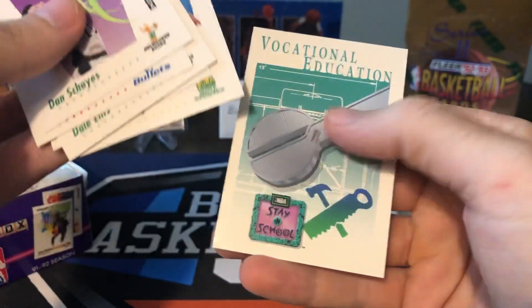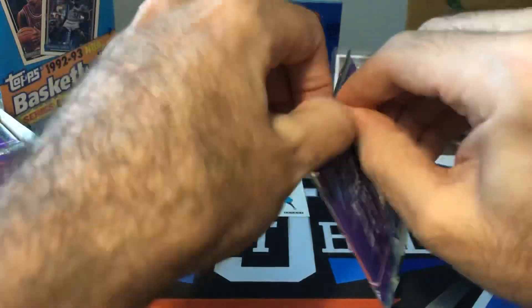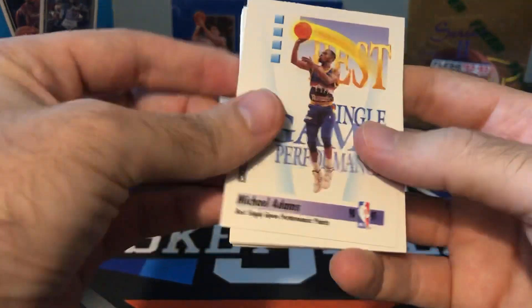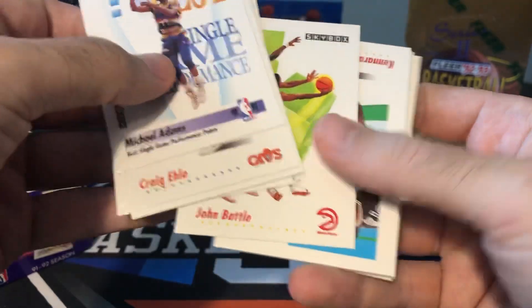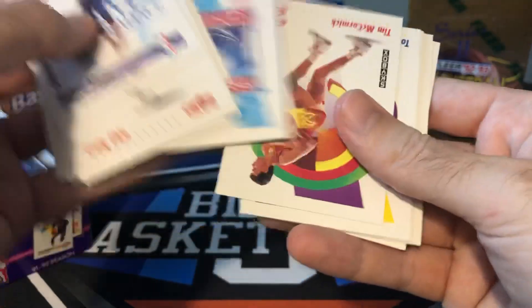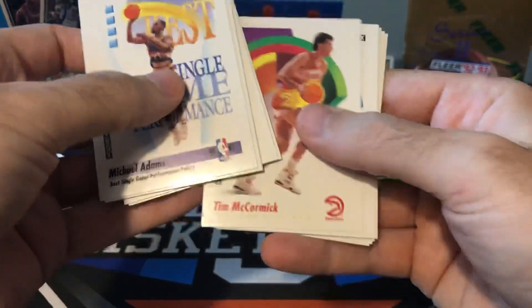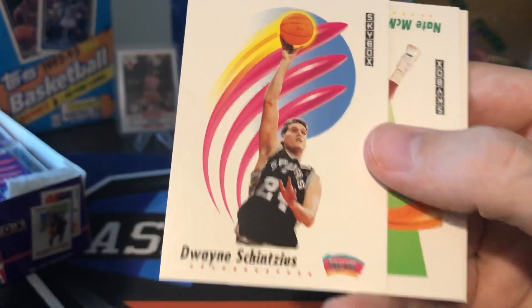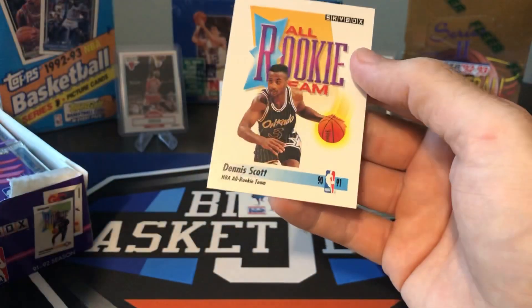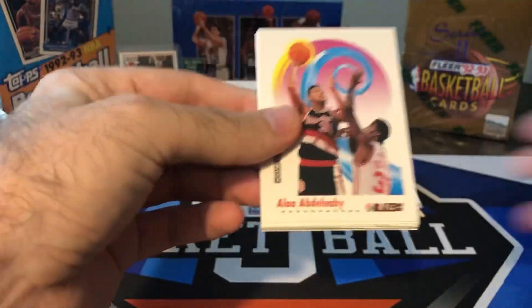Even though there's a lot of cards here, we'll try and do this pretty quickly so I don't have to split this up into two different videos. Still might be kind of a long one, but we should be able to get through this pretty quickly. Karl Malone. Another one of these Centennial cards — 100 Years of Basketball. Chris Mullin — this guy has the best mullet ever. Check out his '91-'92 Upper Deck cards. Nate McMillan, Dennis Scott, all-rookie team.